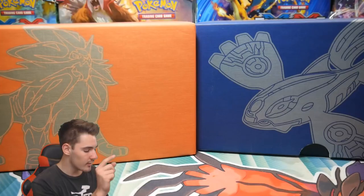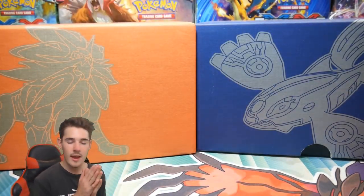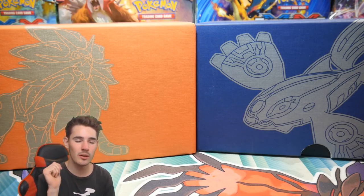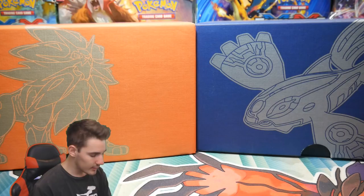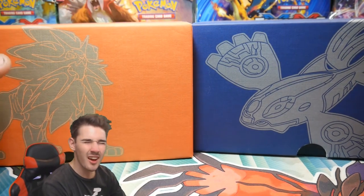In today's video we have two of these mini elite trainer boxes — check them out right there. We have the Sun and Moon Solgaleo one and then we have the Primal Clash Kyogre one. That is really awesome. I really hope you guys enjoy this video today. If you do, make sure to leave a like, and if you don't, leave a dislike and let me know in the comment section why. I'm super excited, let's get into it.